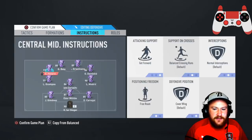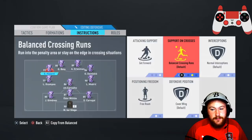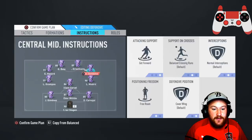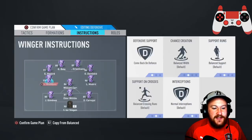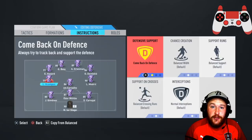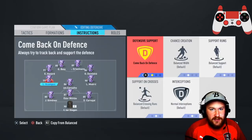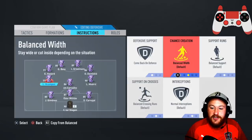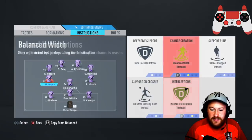Now on to the advanced midfielders. These we want on get forward, balanced crossing runs, free roam, and cover wing for defense. So they will cover the wide areas when you're defending. Same goes for the other wide player — same instructions. Moving on to your deeper line midfielders: you want these on come back on defense, balanced width, and support crosses; everything else leave on balance.